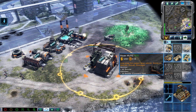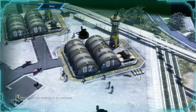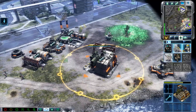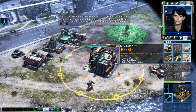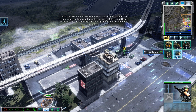Enemy units sighted. Incoming transmission, Commander: there are two functional hangars left. If we can take them back, the Orca could provide air support for our troops. Nod forces are attacking our airfields. You need to get in there ASAP and save the key structures.